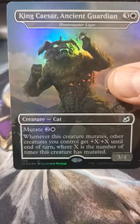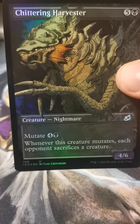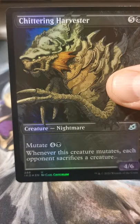Got a foil King Caesar. A foil Chittering Harvester — yeah, that's really cool.